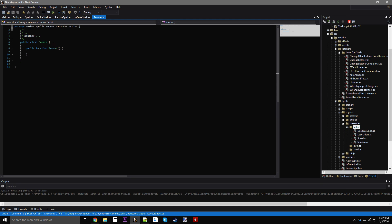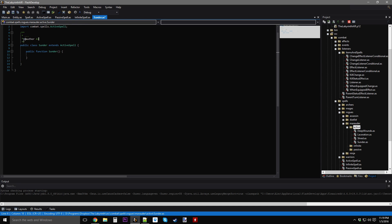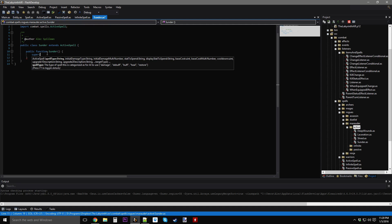So we're going to make a new active spell — not in the mages, they are a rogue — in the Marauder. This one's called Sunder. It extends active spell. The spell type is a damaging spell because that's all it deals — it doesn't do any sort of debuffs. Going into active spell: it's a debuff, initial damage type is attack, initial damage multiplier is one, stat to spend is current mana, display stat is mana, base cost is 20, base cost multiplier is zero, cooldown is two turns. Upgrade one is plus 25% initial damage. Upgrade description two is plus 15% damage per debuff. Target type is going to target enemies.